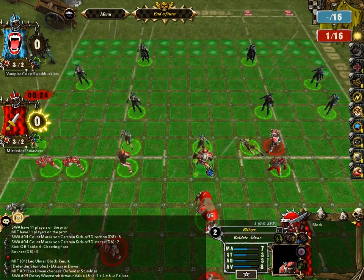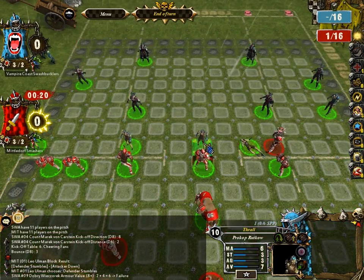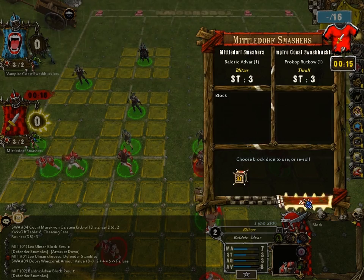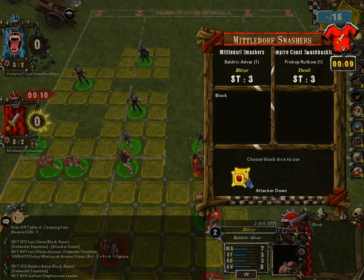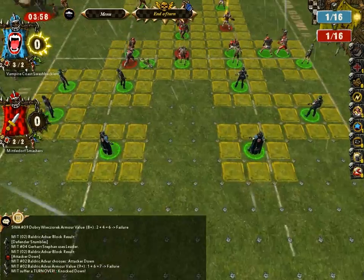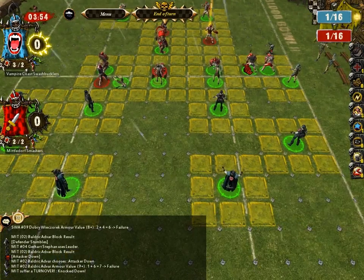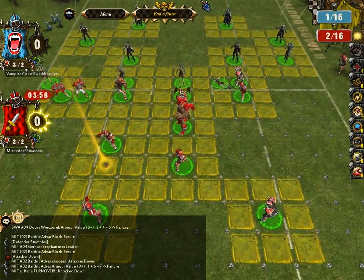If the strengths are the same — like both strength three — it only allows you to roll one die. I went ahead and used a re-roll there to show you what those do. I rolled a skull, so I've got to take it. You can only use one re-roll per turn — once you use it, that's all you get.